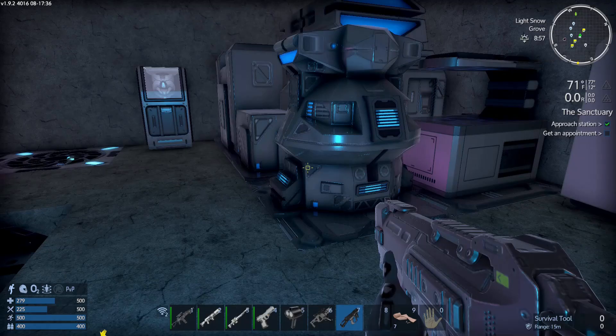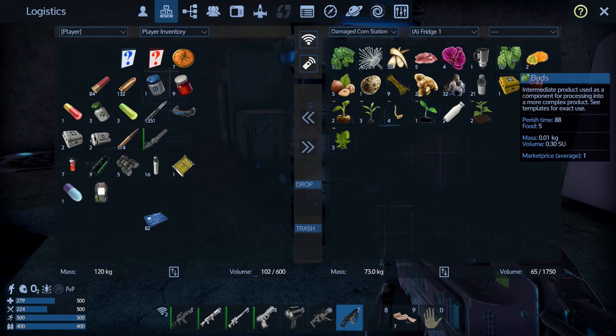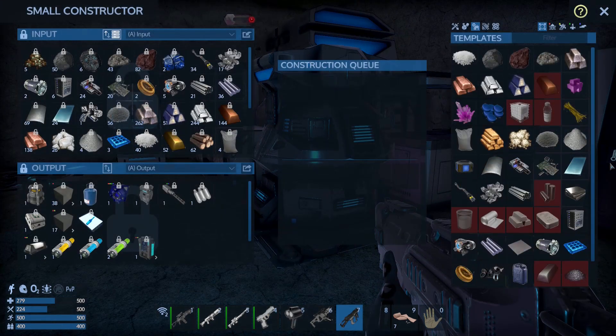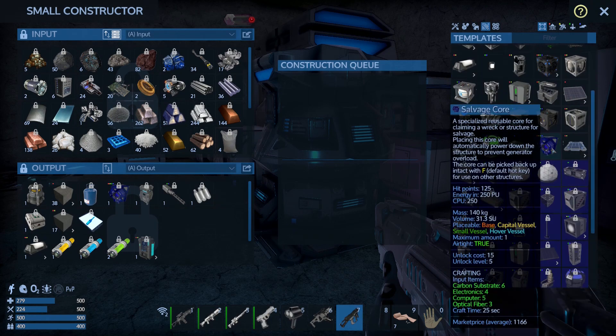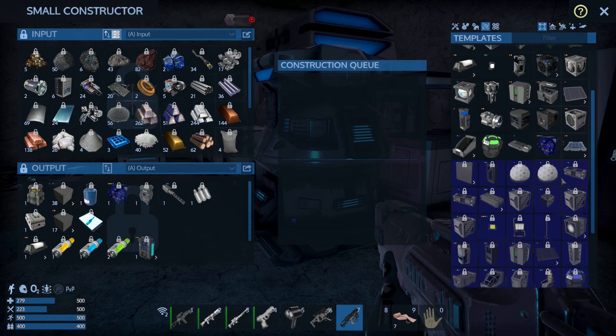One thing I really like that came out with this impression was what's called a salvage core. It makes it a lot easier to salvage stuff and it's pretty easy to make — you can make it in a small constructor. Go to this icon right here — that's a salvage core. It just takes some basic components but you can slap that in and then salvage it and get full parts back, which is very very nice.